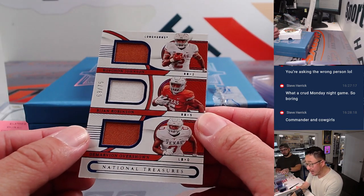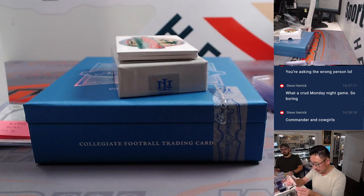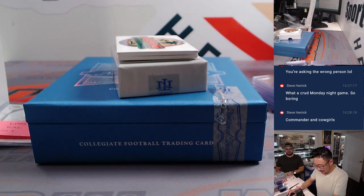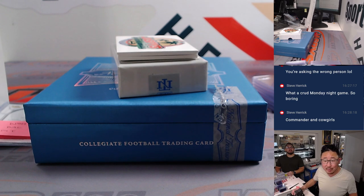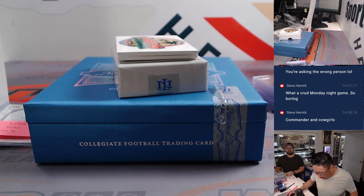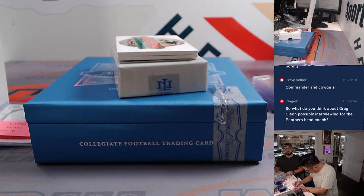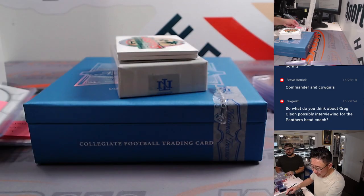We've got another randomizer here — Roshan Johnson, Bijan Robinson, and DeMarvin Leal. Roshan Johnson is a Bear, middle guy is Bijan — that's Atlanta, and Leal is Dallas. So we've got three different teams on that randomizer — we'll do that at the end.